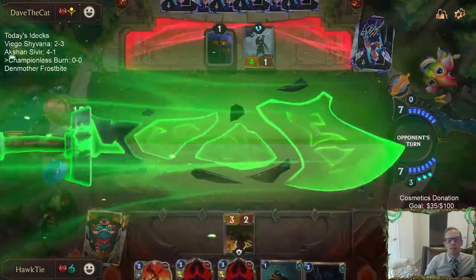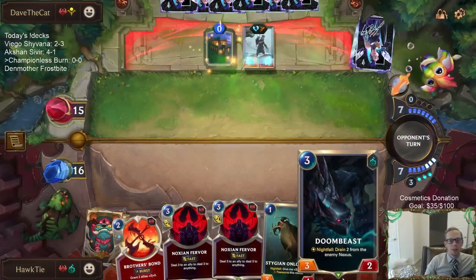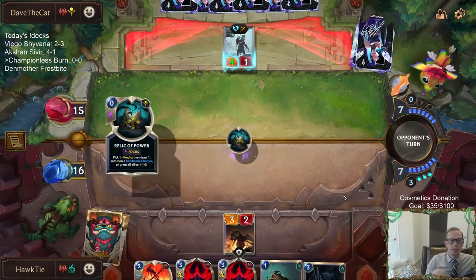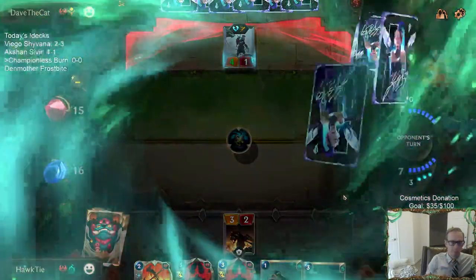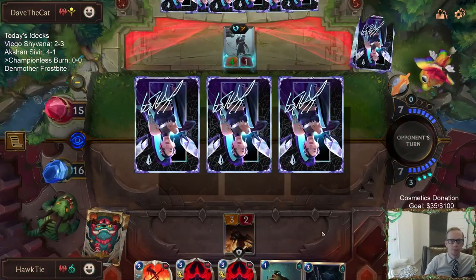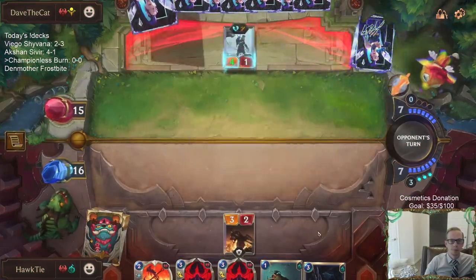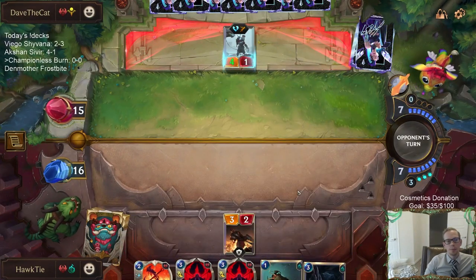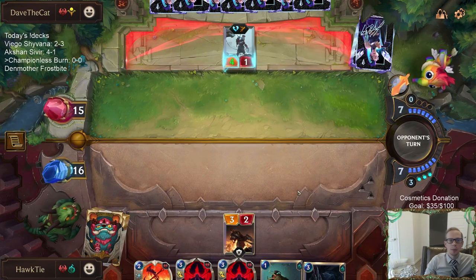Unto Dusk is great with Doom Beast. But the problem with Unto Dusk is it's not really doing anything any other time. But it's great with Doom Beast — definitely thought about playing that. And it can do something with Onlooker — it's not as good with Onlooker, but it can do something.